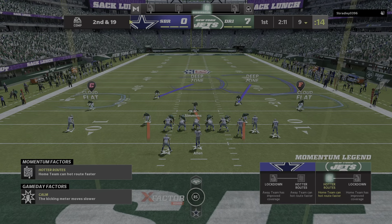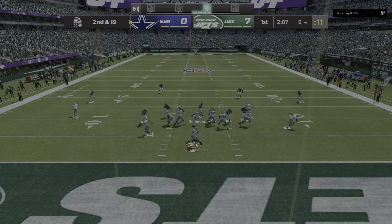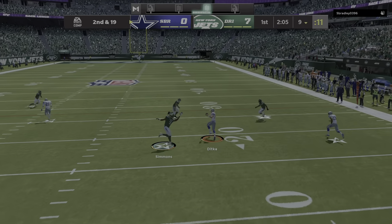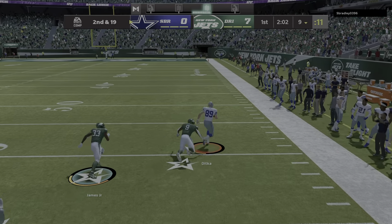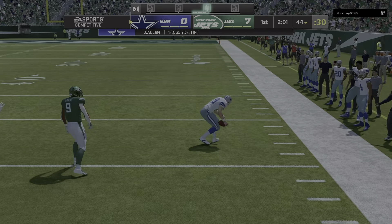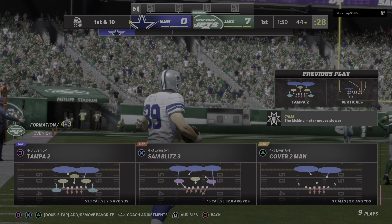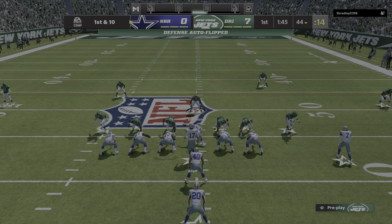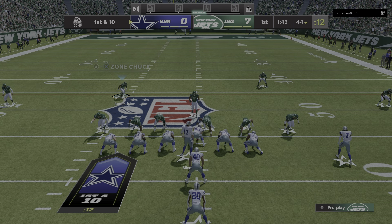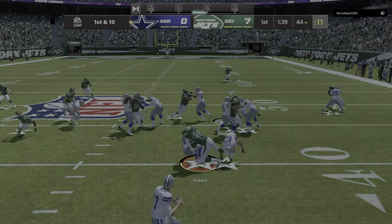Facing second and 19, Allen got a man and he hits him in stride. He'll get this one way up just shy of the 45-yard line — a big play on the catch and run. This is a guy with pretty good speed for a tight end. Nice job catching the short throw and turning it upfield; he could also be a weapon downfield as well.